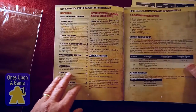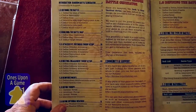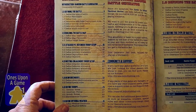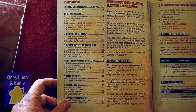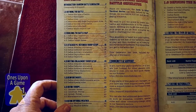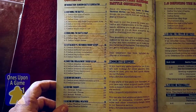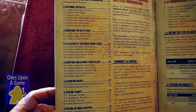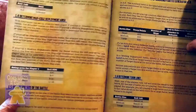Looking at the table of contents here, we've got: define the battle, building the battle map, attacker versus defender troops set up, meeting engagement troops set up, reinforcements to define troops, and define optional weather. Full color, nicely done.